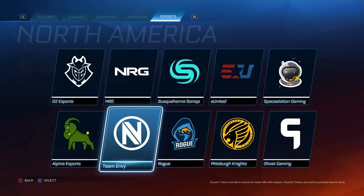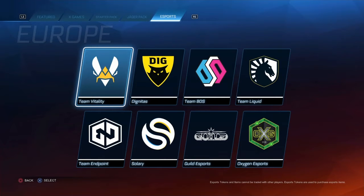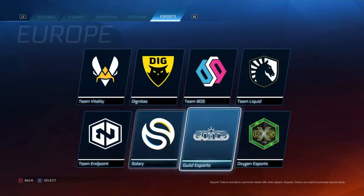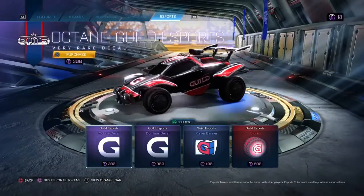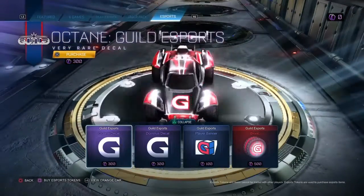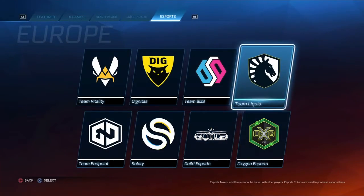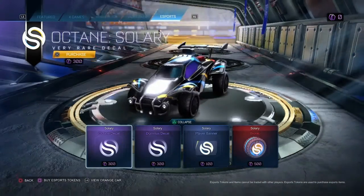They'll look nice in the Fennec as well. And in Europe, I'm probably going to say the best one is Vitality — that's going to be pretty nice as well. Guild definitely as well, I actually like that too. Black, red and white — pretty clean, and that will look nice. Some of the others like Salary movie might look pretty alright.